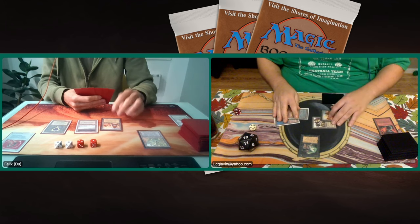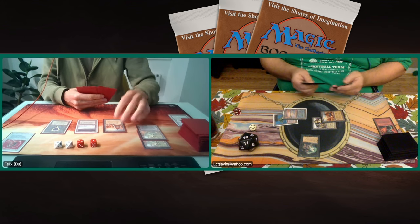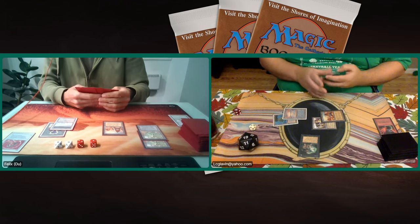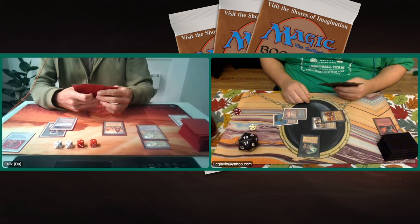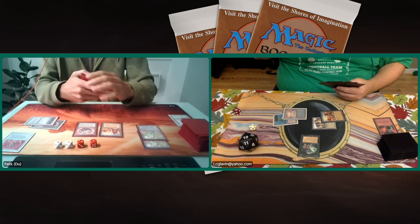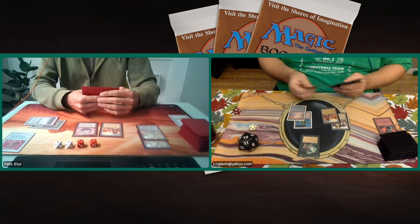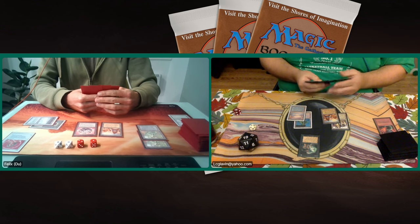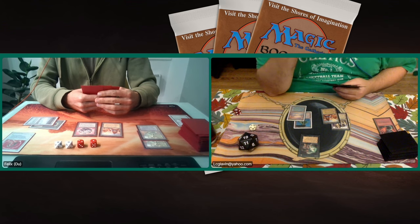There's a Darylor, but the Darylor is not going to do much against Felix because of that Maze of Ith. There's another Maze — I love combat but I guess we're not going to see it in this finals. There's a Felwar Stone and a pass — this is really difficult. It's really up to Lucas to find answers to those Mazes of Ith, maybe an Icy Manipulator. Of course you've got Strip Mine and Chaos Orb, but only one of each. It's just really tough here. The Darylor can attack but he's just going to get maced by the Maze.